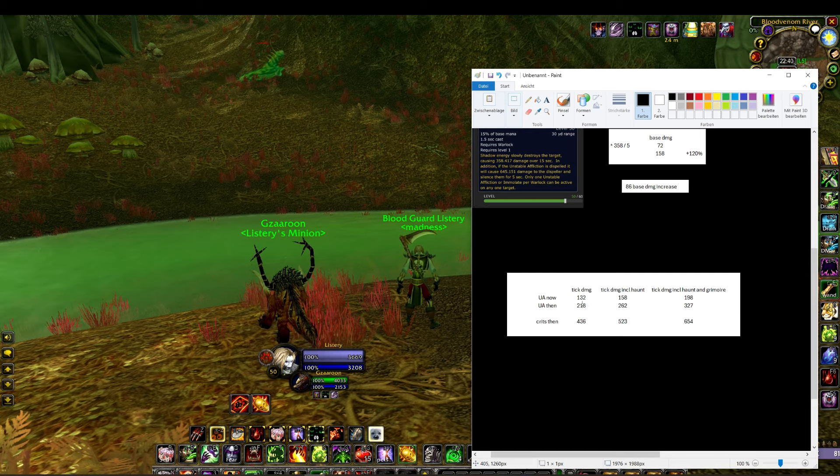I assume they'll only buff the base damage, not the scaling — but if they buff scaling too, this will be even bigger. With just the 86 base damage added, you get 218 base tick damage; with haunt it's 262, and including the grimoire it's 327. This is a huge buff.